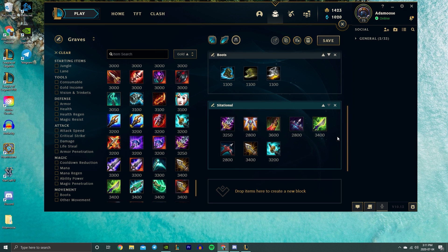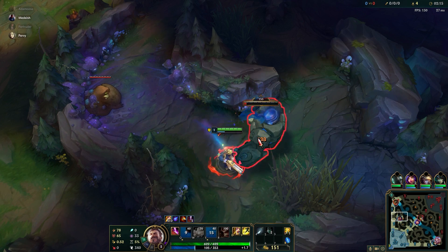For the situational items, I'll go over each one fast. Maw of Malmortius is just really good versus heavy burst AP comps. GA if you want armor and need to win crucial team fights. Death's Dance did get nerfed but still has good sustain versus tankier comps and anti-burst. Mortal Reminder versus heavy healing. QSS if you need to dodge a key CC. And finally IE and Stormrazor if you just want to put out a ton of damage and try to 1v9.